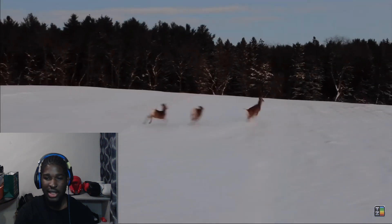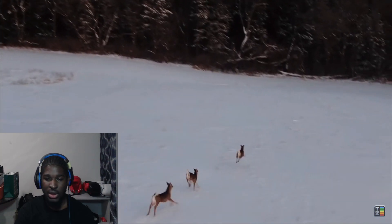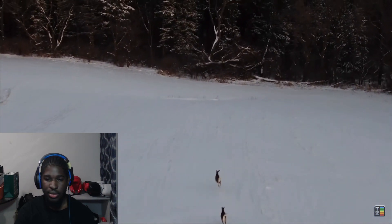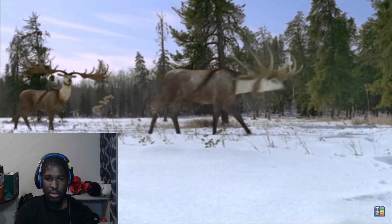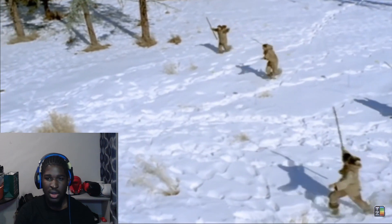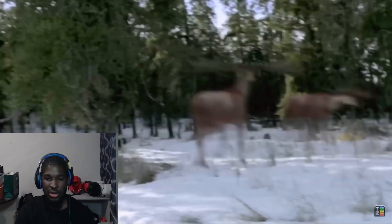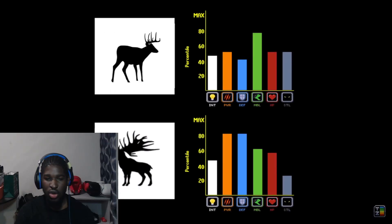Lastly, deer rely on stealth and mobility to evade attacks. The most common line of play is for deer to run to the safety of the forest, where they can hide much more effectively. Not only do antlers make it harder to run and make you stick out like a sore thumb, but their enormous hitbox makes it impossible to enter dense forest — a potentially game-ending limitation. Giant deer may have been nerfed to power HP, but they were one of the few builds that were actually buffed overall in the final Ice Age balance patch.